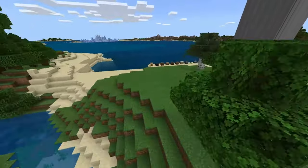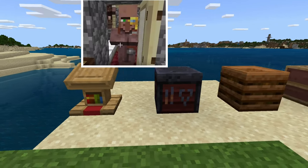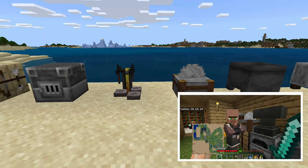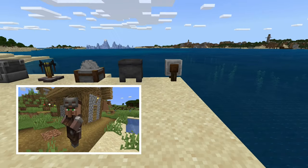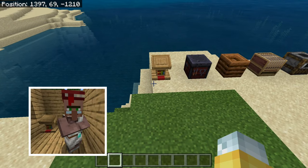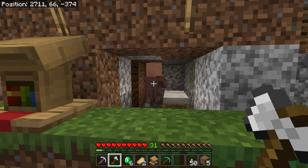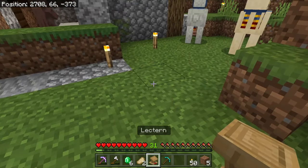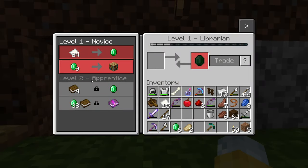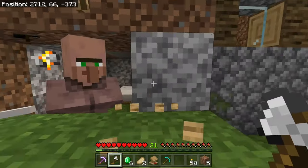Let's talk about all the different variations of villagers: you have librarians, tool smiths, farmers, shepherds, butchers, fishermen, fletchers, armorers, clerics, stone masons, leather workers, weaponsmiths, and your nitwits — the green-shirted ones that don't do anything. Every single one of these villagers will trade you something and they all have their benefits. But what we're going to focus on today is the librarian, because they will trade you enchanted books that may have some great enchantments — not just Mending 1 or Infinity 1, but also all the different ones. You can get enchantments like Power 3, combine it with another Power 3 and get Power 4.